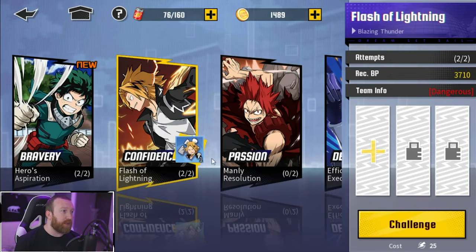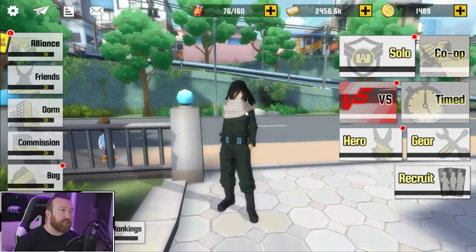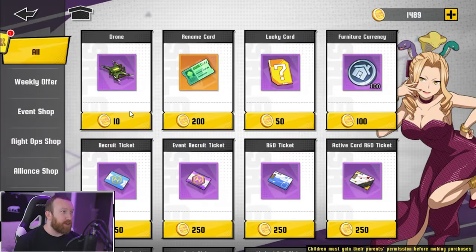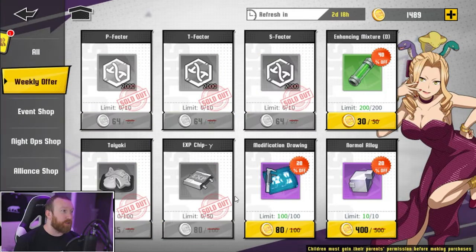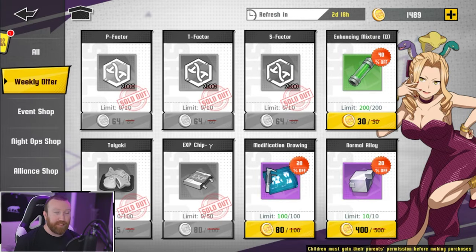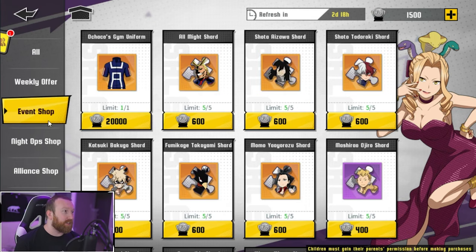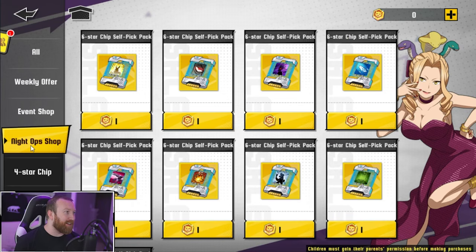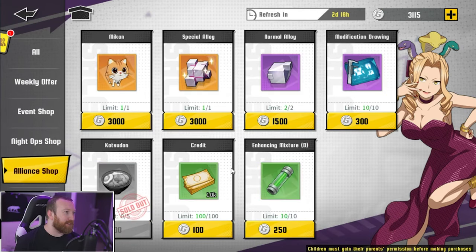There are a couple other ways to get food: when you clear certain content you'll get some blue-tier food, but it's not much. There are some ways to get food in the shop as well, but that costs coins. In the event shop, you can buy some shards — I need to remember to do that. The Night Alliance shop has some food you can buy as well — you can buy five of them and it refreshes about once a week.